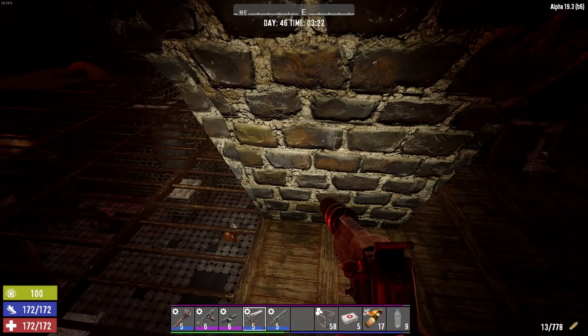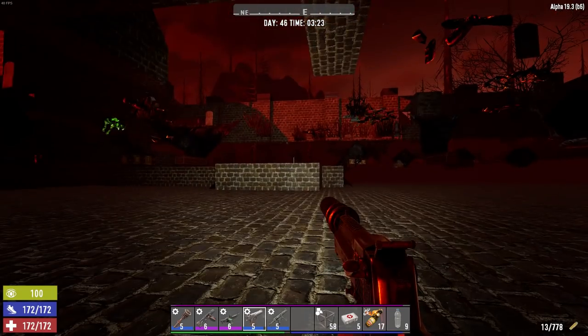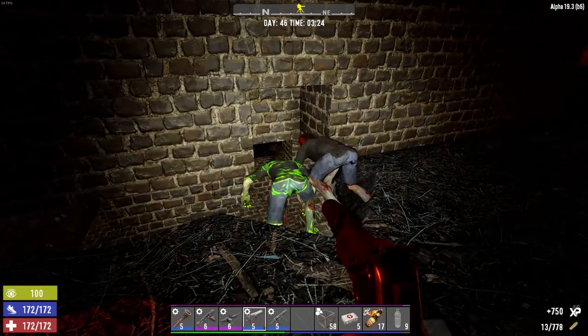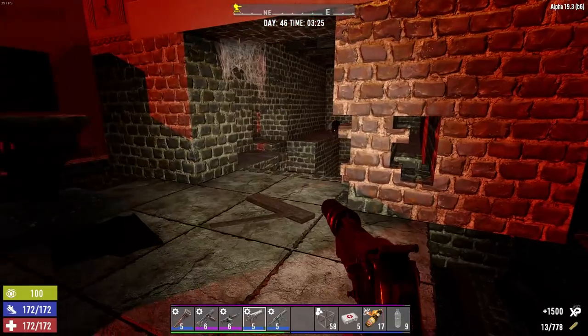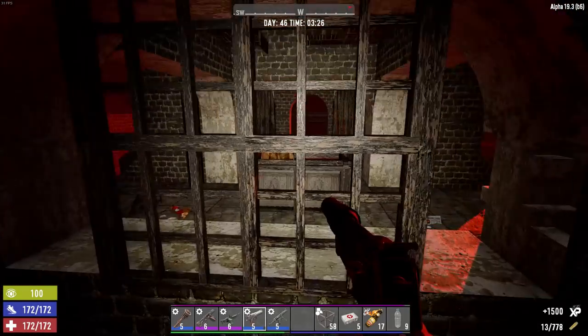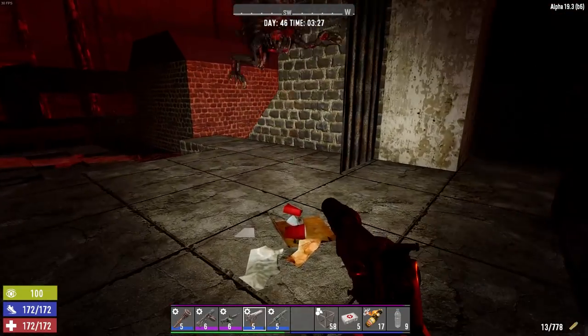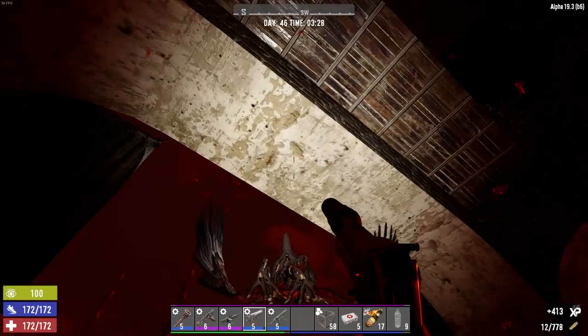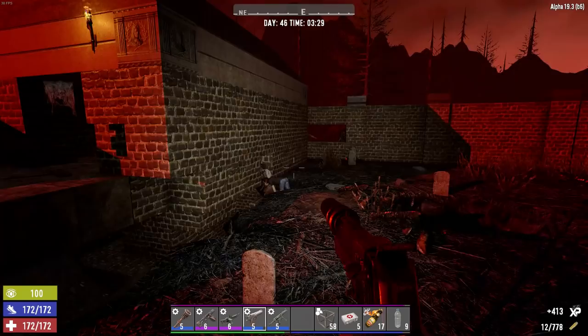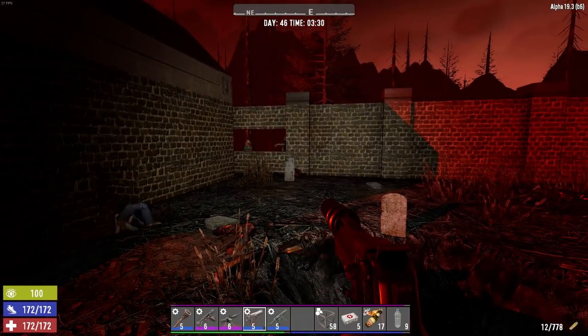They're the ones that will cause the most problem because they can bring down some of these blocks. Y'all still trying to figure out another way to get inside the door? Anybody up here? If there's birds around, like I said, it stops zombies from spawning in here because it sees them as an entity as well.